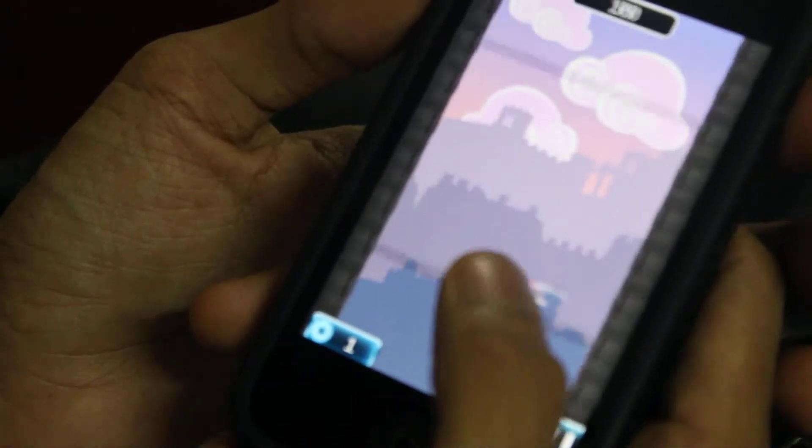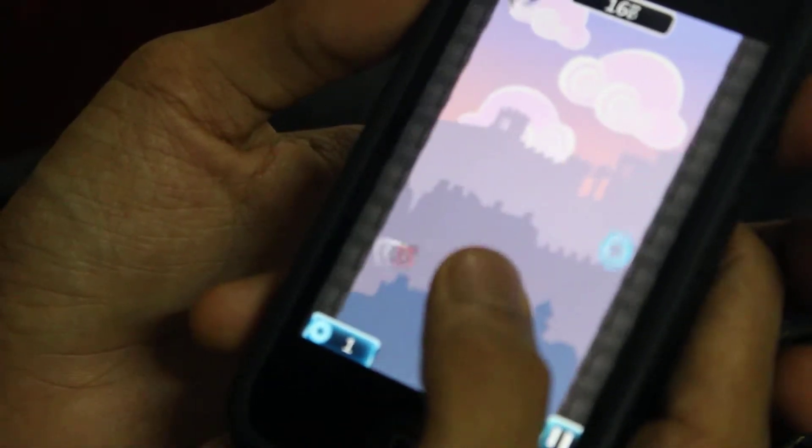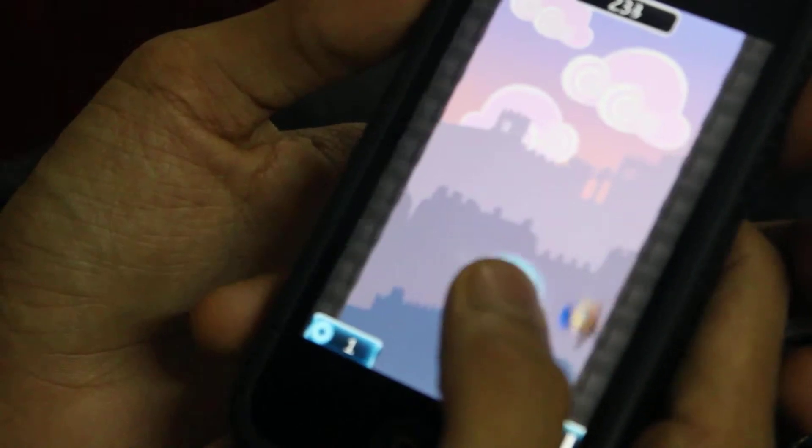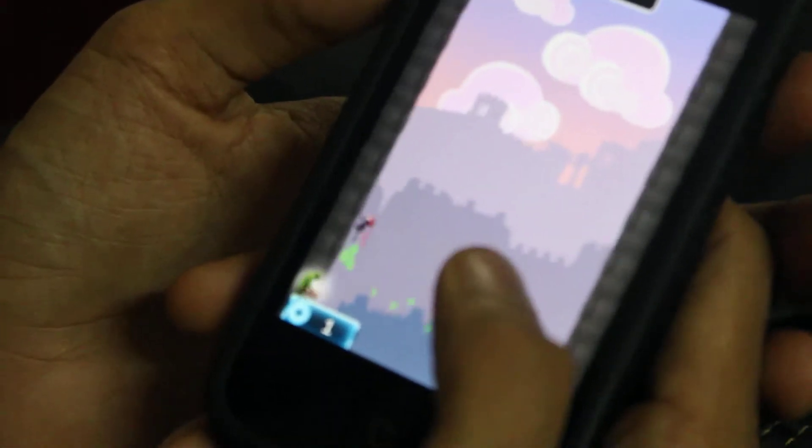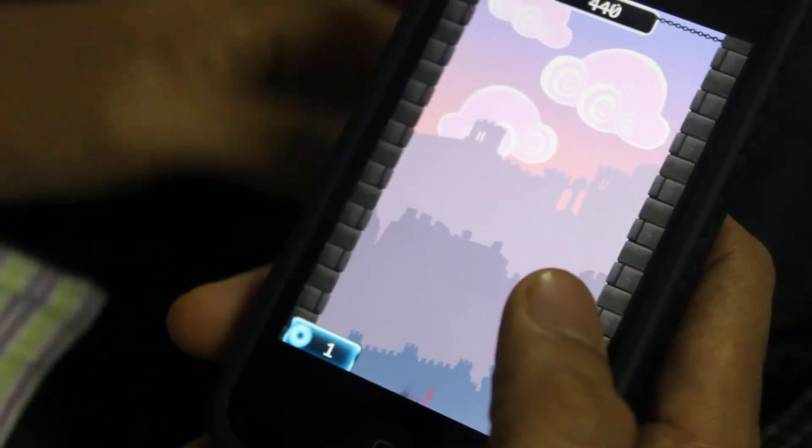You just got to tap the screen and he jumps from one side to the other. You get shields along the way. If you kill three of the same kind then you get extra points, and yeah, you just keep going on that way.